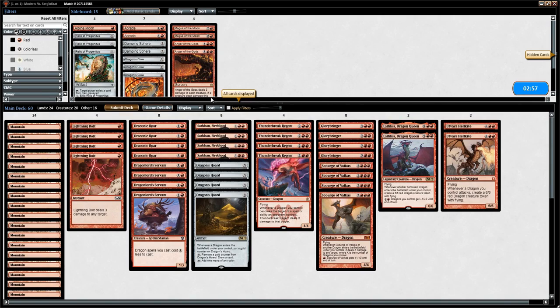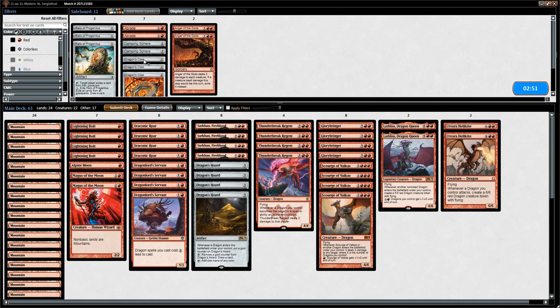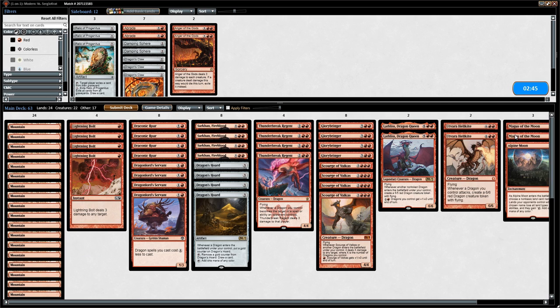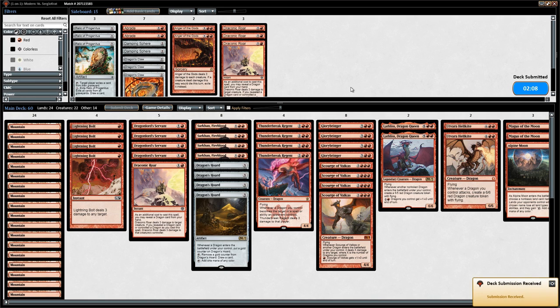Sideboarding: we bring in Alpine Moon and Magus of the Moon. Blood Moon would be better than Magus since Magus can die to Lightning Bolts. We take out Draconic Roar, which is poor in this matchup, though Draconic Roar plus Glory Bringer could still kill a Primeval Titan. We'll mulligan fairly aggressively to find our sideboard cards.